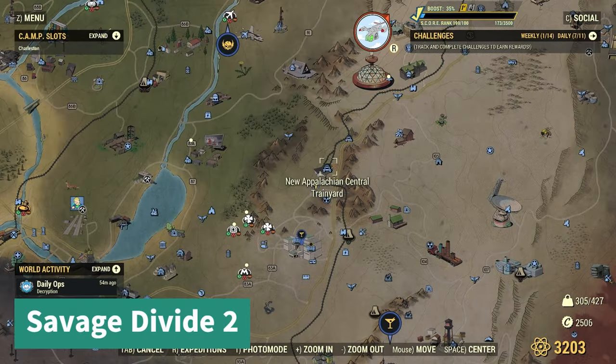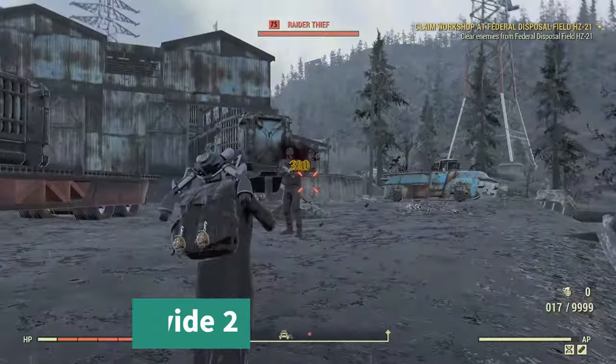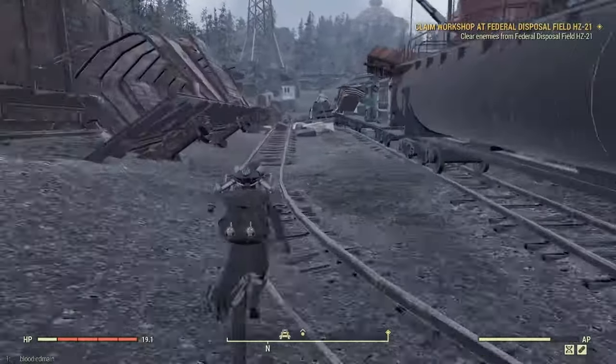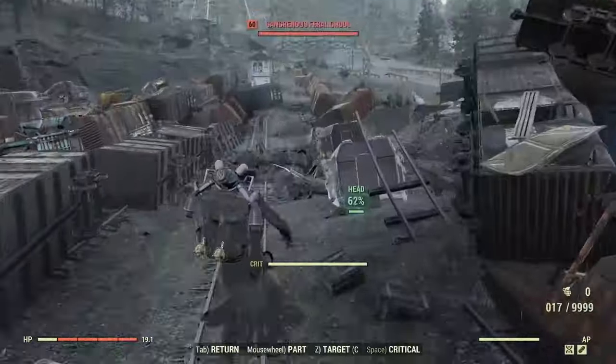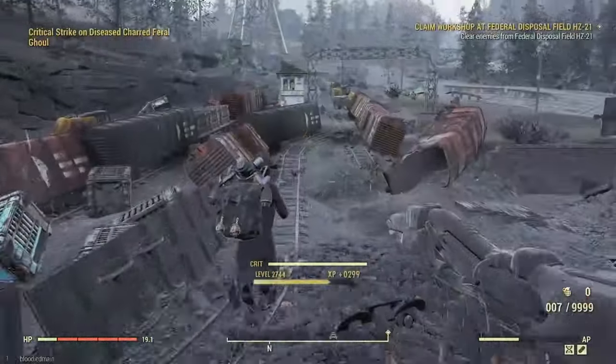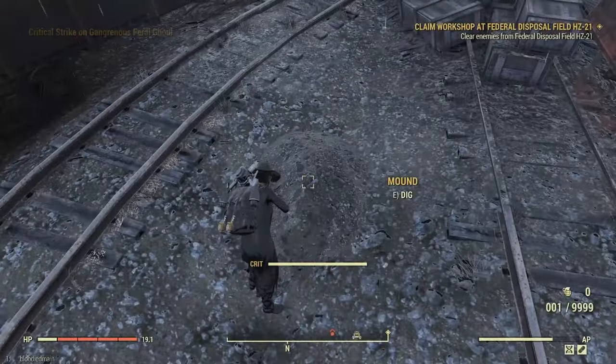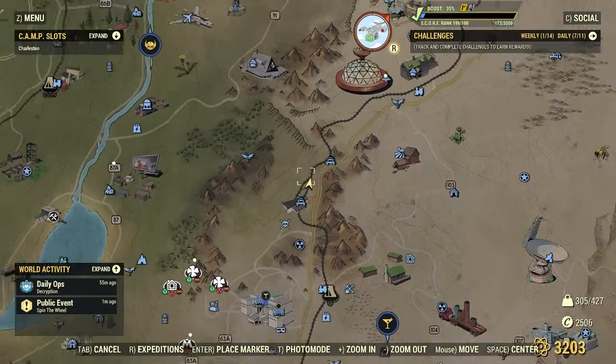For Savage Divide number two, you're going to be going to the New Appalachian Train Yard. You'll have to kill a bunch of enemies along the way. Make your way over to where it opens up a little bit right when the train track turns — the mound is right by where the train turns.